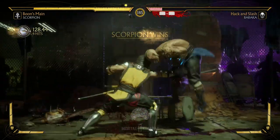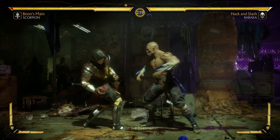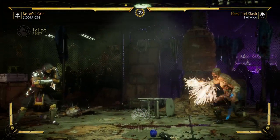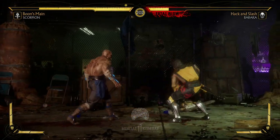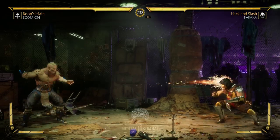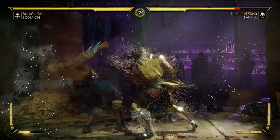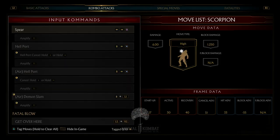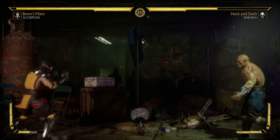The back one for one is unfortunately very unsafe, but it can be special canceled. Another good string is his low-starting string, the four-four-two-three — the second hit can be special canceled. And lastly there's back one-four-three. As for his regular specials: obviously get-over-here, his spear back-forward-one — you can amplify it for a full combo — as well as his teleport. And believe it or not, those are the regular specials. No more slides or shenanigans.